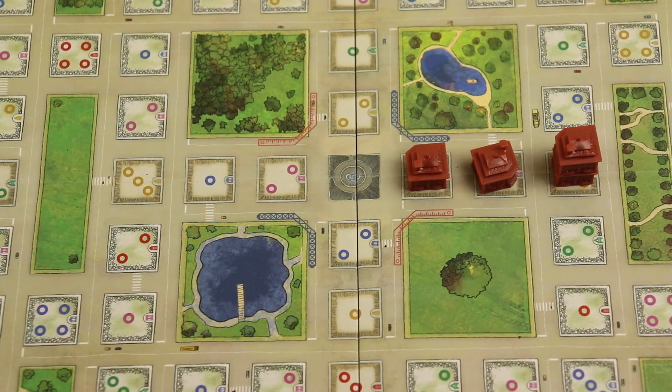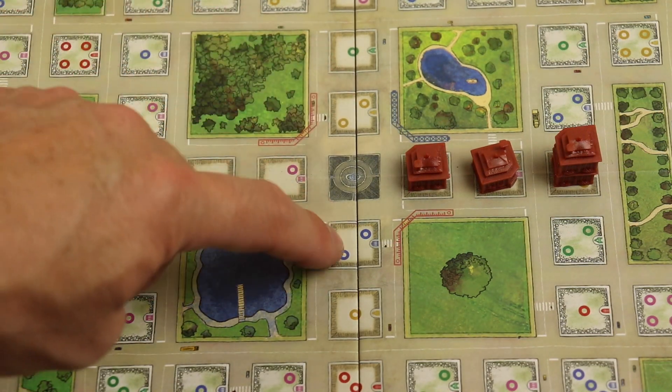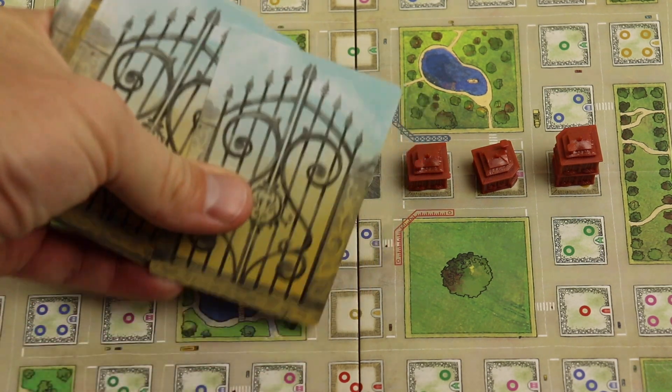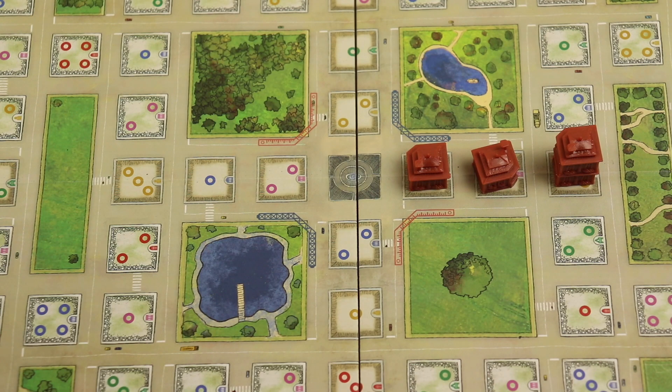That'd be the next player's turn. And when they go again they can build here, here, here, here, or here because they can build off any building that's there — they don't have to build off just their own. After you build, you get to draw a card. On your turn, if you don't want to build, you can draw two cards. You do have a hand limit of five — you have to discard to five after you draw, so it keeps your hand limits tight.